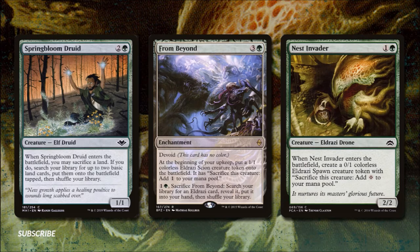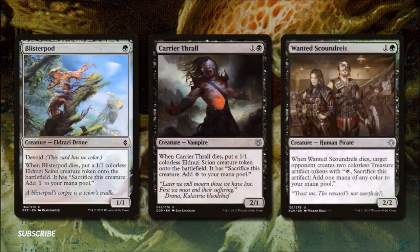Nest Invader costs one and a green — when it enters the battlefield it gives us a 0/1 Eldrazi Spawn that can be sacrificed to add one colorless mana. Blister Pod for one green is a 1/1 devoid Eldrazi drone that puts a 1/1 Eldrazi Scion onto the battlefield when it dies. Carrier Thrall does the same thing but is a 2/1 for one and a black. Wanted Scoundrels for one and a black is a 4/3, but when it dies we give two treasure tokens to one of our opponents — an interesting political piece.